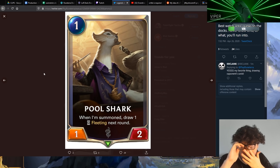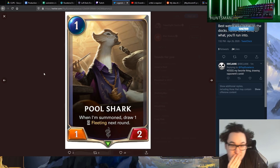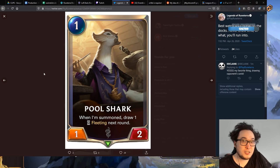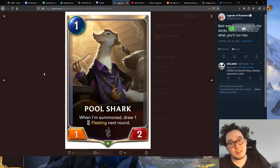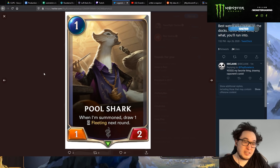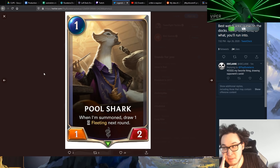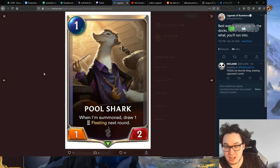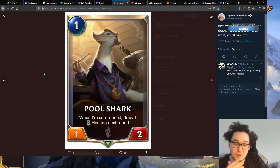Pool Shark: when played, someone draws one fleeting next round. That's kind of interesting. You can play this on turn one and then on turn two you draw one fleeting. This is not a good one-drop, because to use the card you draw from this, you'd have to hope you find a one or two mana card off of it. The fleeting is a really big limitation.